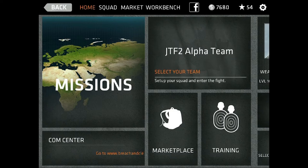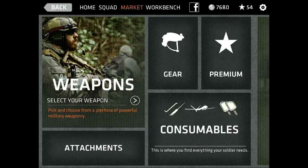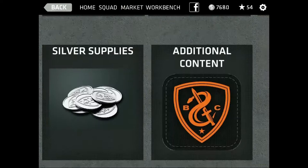You have a few different options when you come into the game. You can go to your squad and upgrade their abilities, what they can do, and level them up. You can also go to the marketplace and purchase gear. One thing I do have to warn you on is make sure you know what gear you have before you go in and purchase anything new, because your squad might already own it.